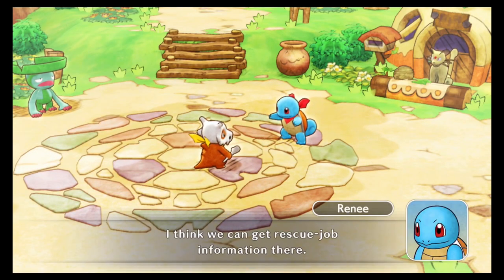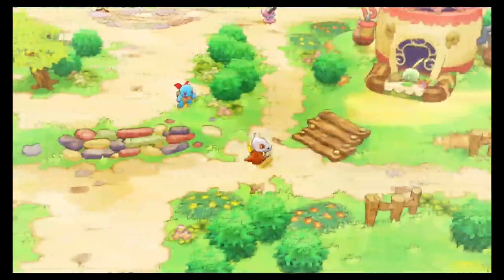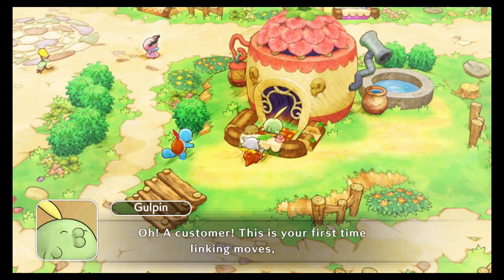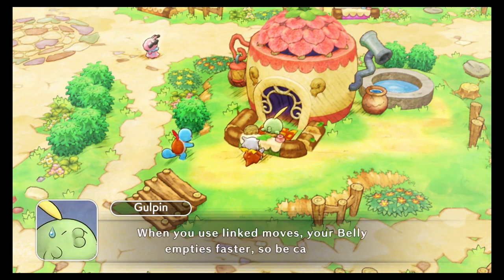What do you think - the businesses here can help us! And there's the Pelipper Post Office up past here. I think we get rescue job information there. Your partner will tell you all kinds of things when you're not sure where to go - just ask your partner. Let's do this move linkage thing. When you link moves you can use them one after another, so if you link Scratch and Tackle, they'll come out at the same time - you can attack twice in one turn, super strong.